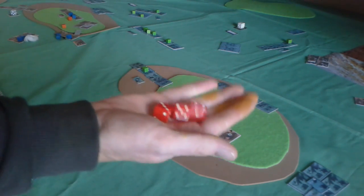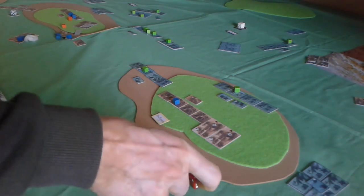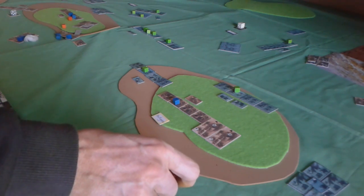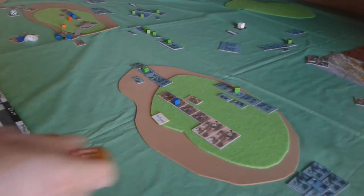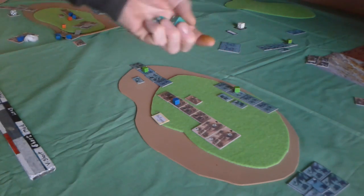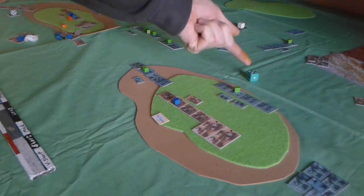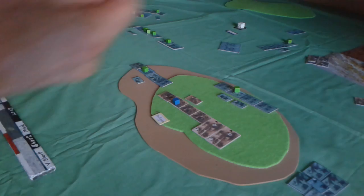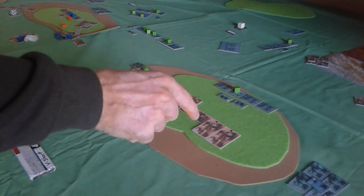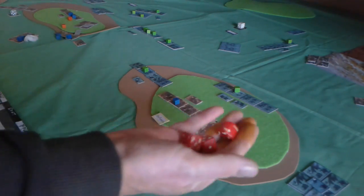You decide between one and three activations, so you can go for just one, though you might miss. For every miss, your opponent has an attempt at an activation. So if I rolled one die and missed, my opponent could roll against his quality rating and get an activation before I do. But then it switches back to me — it's just a reaction. If I rolled two dice and get two activations, I could do two actions before my opponent can react; similarly with three dice.